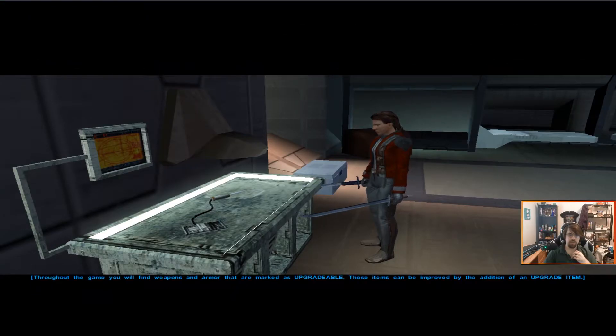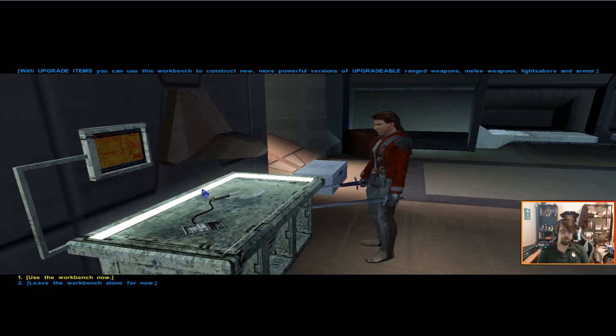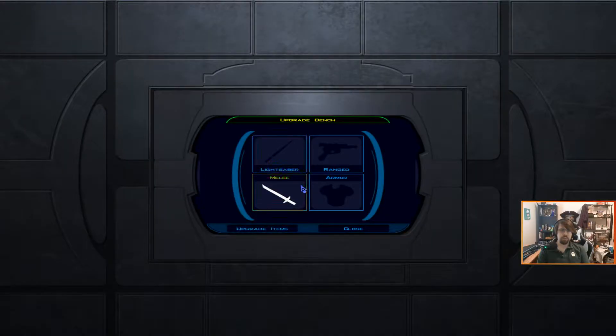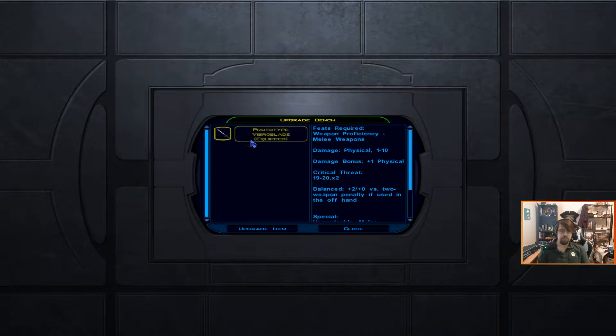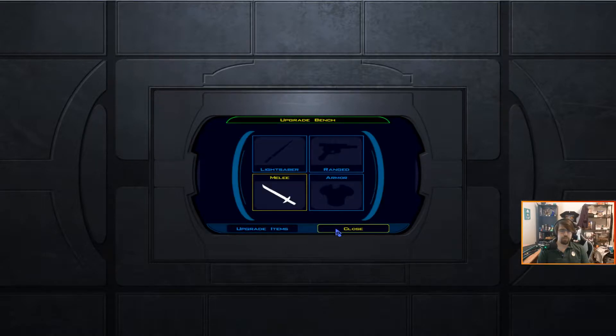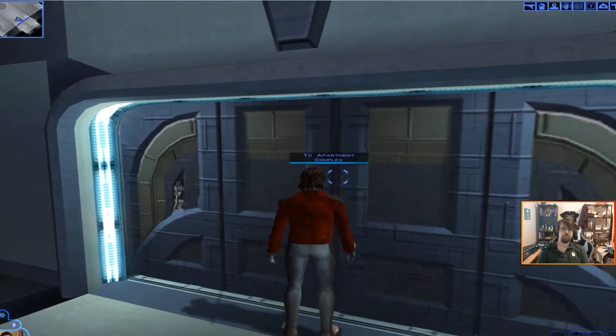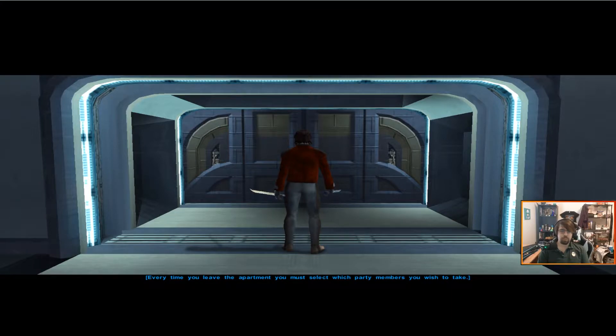We're going to do a little bit of exploring and try to figure out where our ally Bastila is and whether she's still alive. Here we have a crafting bench. The game is telling us we can use these to upgrade a select number of special items, one of which is a prototype fiber blade we got last episode. We can use vibration cells, bonding alloys, and energy projectors to increase the effectiveness of these items. We'll go ahead and do that — our character does a nice little flourish. Let's explore.